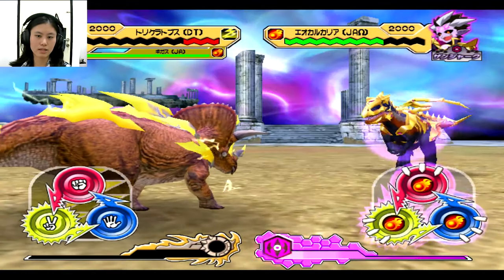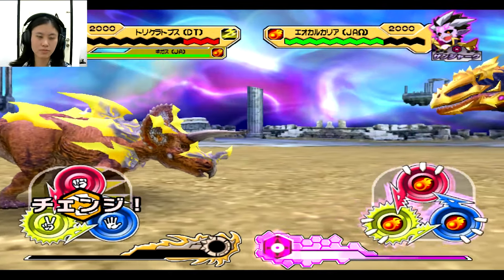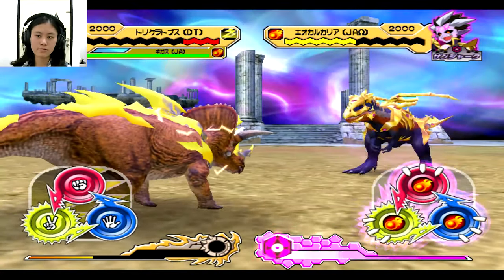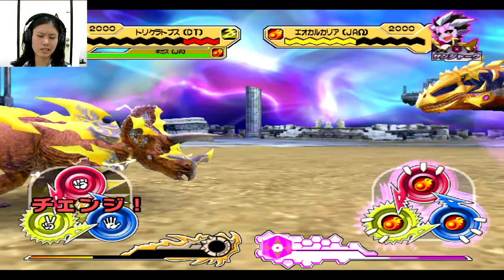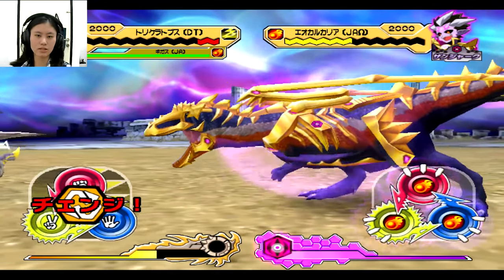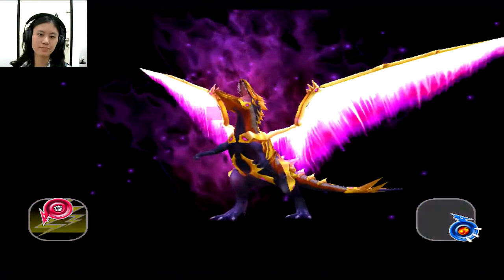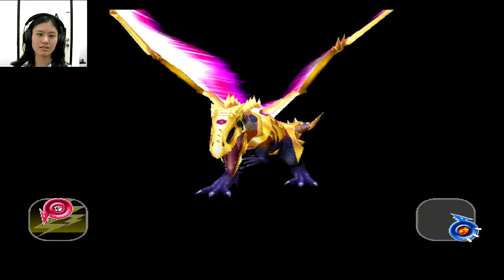No clue, but it says 2 — and I'm right. No clue again but it's phase 2 — still 2. It's just die. Generate 1. That's a good buy. Thank you Chomp — I mean Triceratops, with the Chomp color.